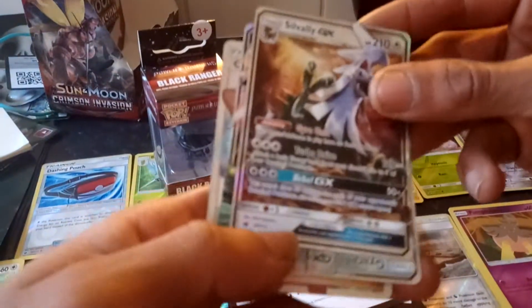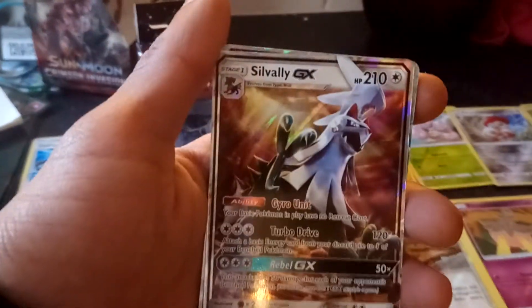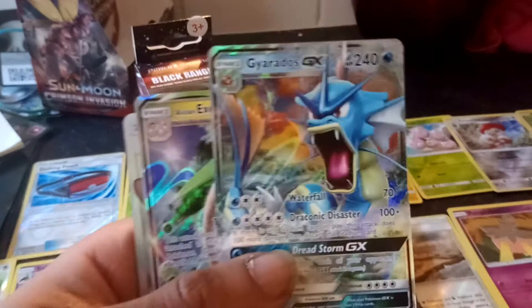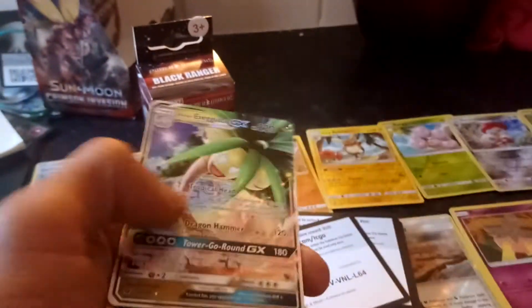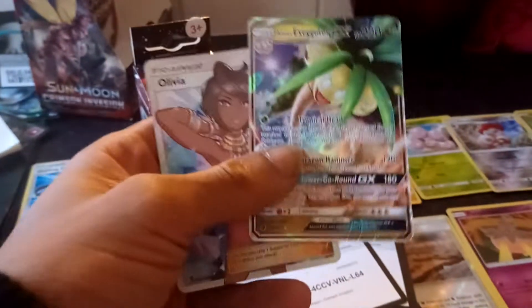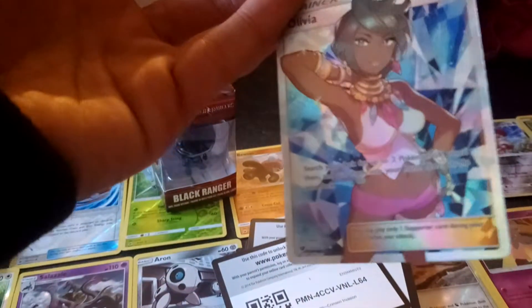I'm going to run through all the codes once again to make sure you guys got some. So let's show you guys what we got. We've got a Shining Silvally — I've already got one of these but I'm still happy that we got it, that's the card I'm happiest about. The Gyarados GX because it's an awesome card and everyone loves Gyarados. An Alolan Exeggutor GX — never had this card before so I'm happy with that. And the Olivia trainer full art card which is freaking awesome.